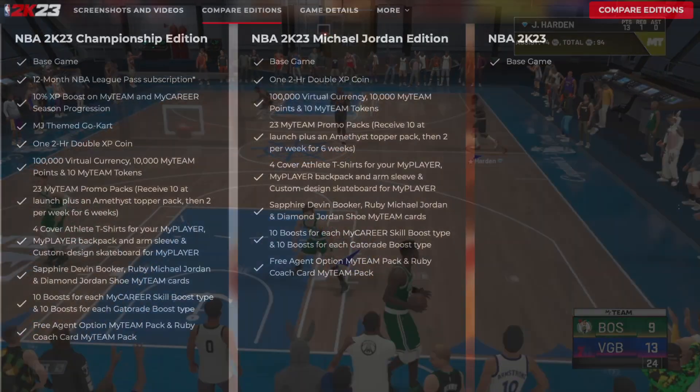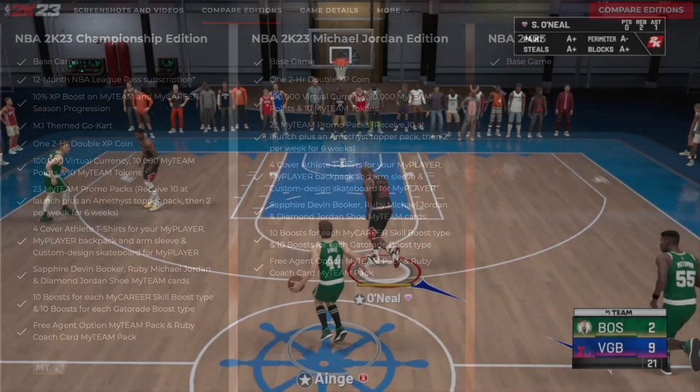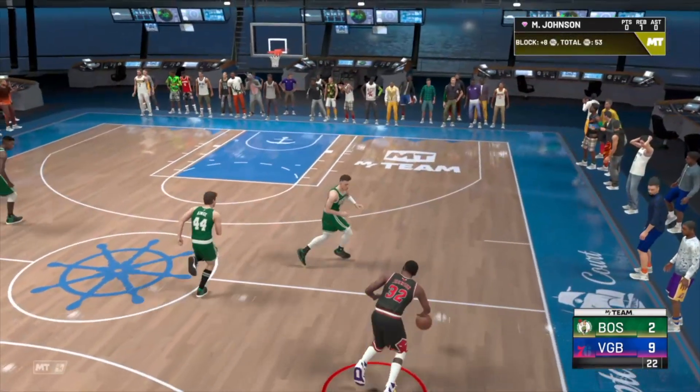If you get the Michael Jordan Edition of the game you get the game obviously, and you also get a two-hour double XP coin, 100,000 VC, 10,000 My Team points, 10 My Team tokens, 23 My Team promo packs, four cover athlete t-shirts, and much more.